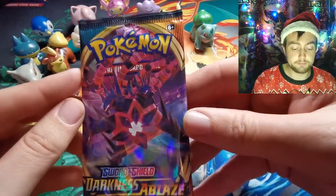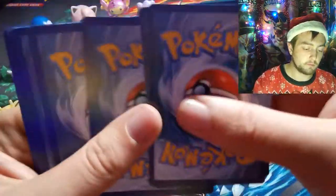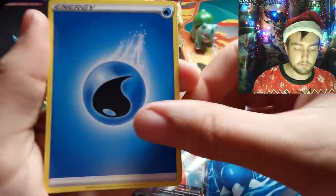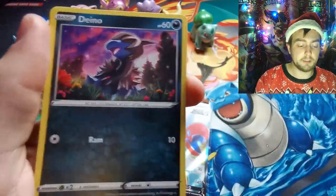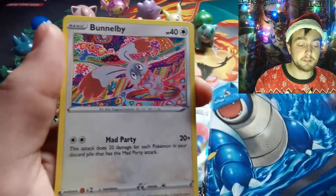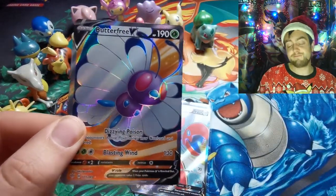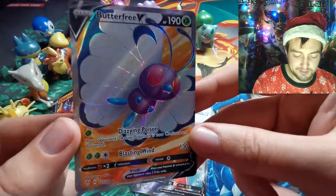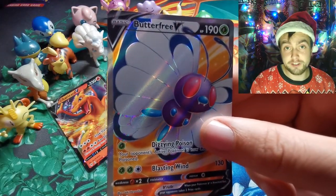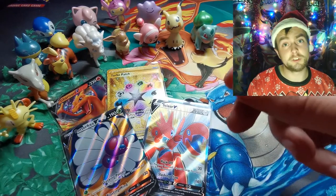Last pack for today's opening, my friends. Water Energy, Simsage, Billowing Smoke, Galarian Mr. Mime, Electrike, Duraludon, Simeon, Wooloo, Dugtrio. And can we get some last pack magic today? Yes we can — Butterfree Full Art! Look how beautiful that card is. So we have pulled a Charizard which we set out to do, two Full Arts, and one Secret Rare gold card.